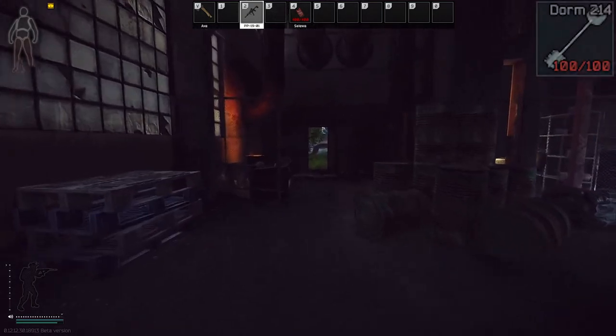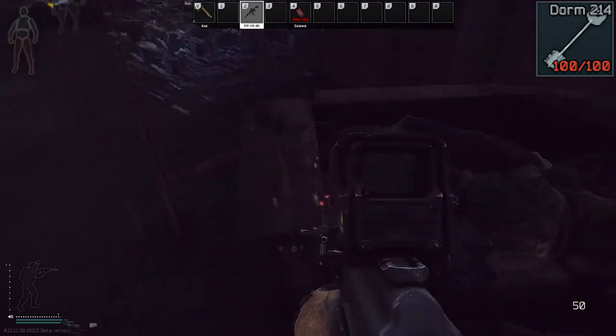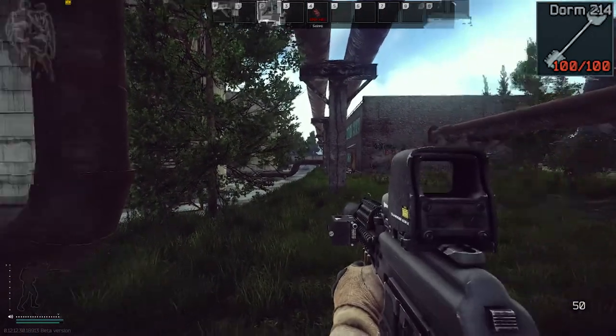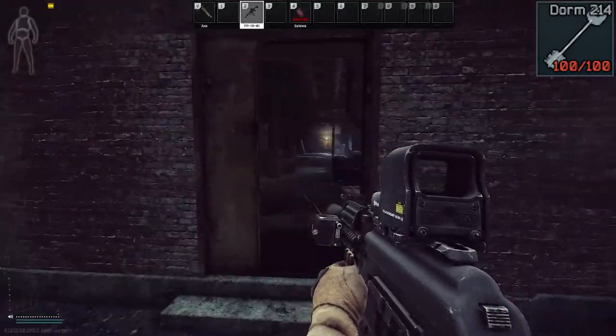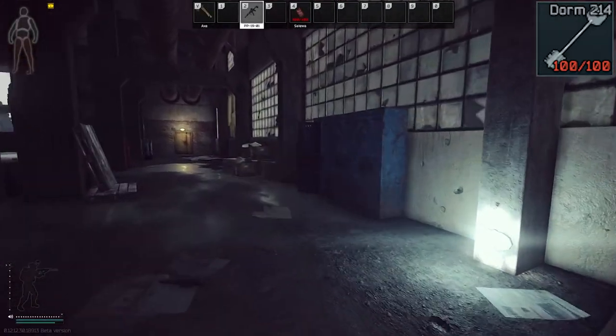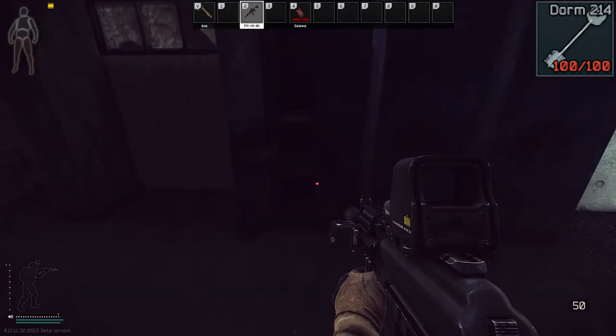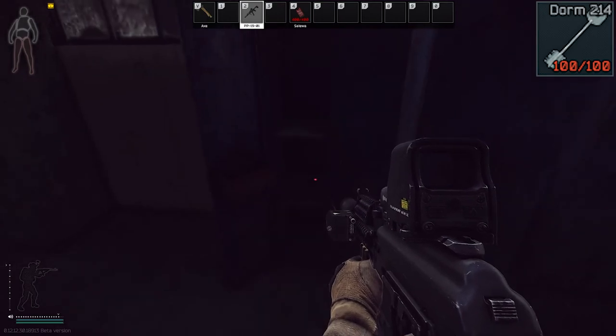We're back in the same building where the military base checkpoint key was, right here on the arm, over by the ZB-013 extract. But if you come over to here, the dorm room 214 key should spawn in the locker right here. It is not 100% spawn rate, but it does spawn there.